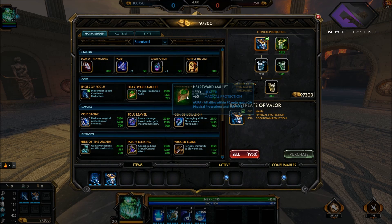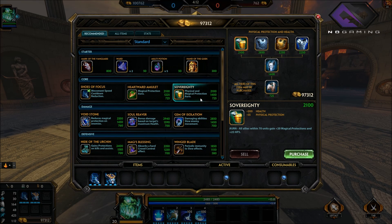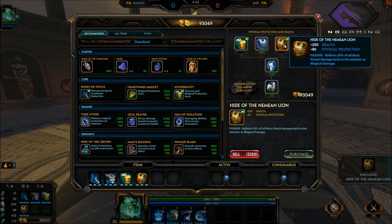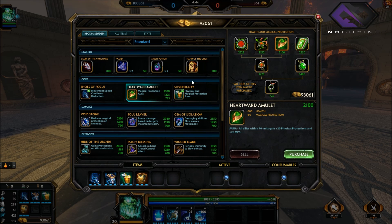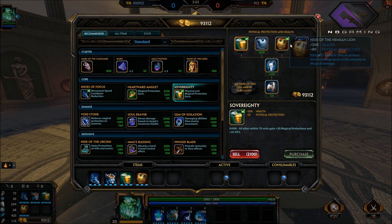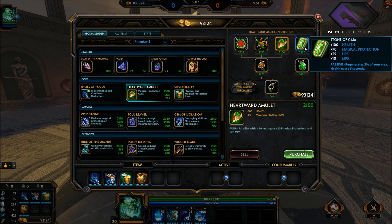Next depends on what you're facing. If they have three physical and one mage, I'm probably always going to go with these next four items. Sovereignty is always super good — right now my health regen is at 40.8. If you're going up against an ADC like Artemis or Medusa, get the item that reflects 20% of all damage back at attackers as magical damage, plus it gives you some health and a ton of physical protection. For the Heartward Amulet — if they do have it, I think it's really good, but almost no one ever goes full physical. If they do, you're gonna destroy them anyway, so skip it and go for maxed out physical protection.